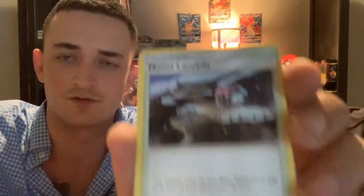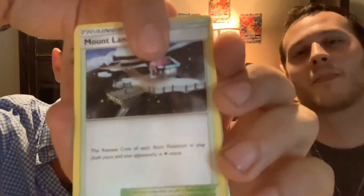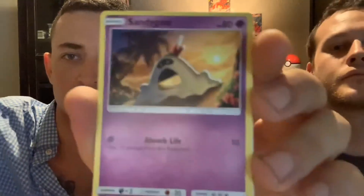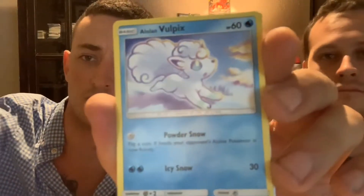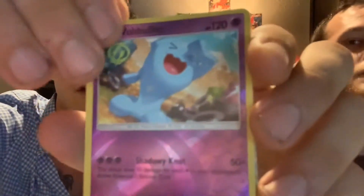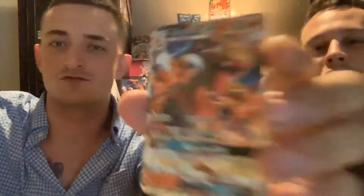This is the last pack we have of Burning Shadows, other than the floor display you see pictured behind us on the rack — we're keeping those for safekeeping. I don't know how safe they're gonna be if we don't pull a Charizard. Lunala, Kommo-o, Simisear, Sandygast, Venipede, Sneasel, Alolan Vulpix, Horsea, reverse Waterfall — and for the rare... Charizard GX!